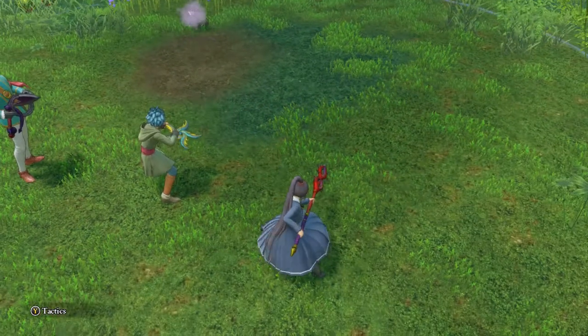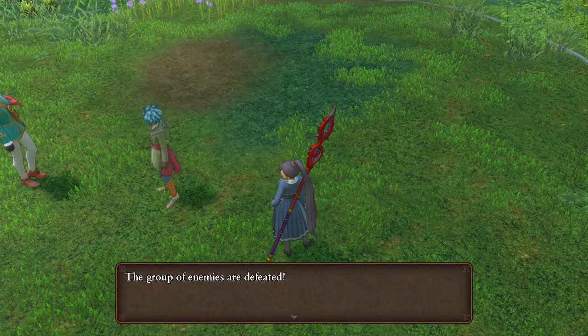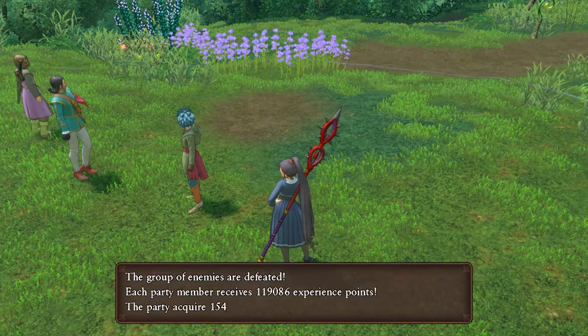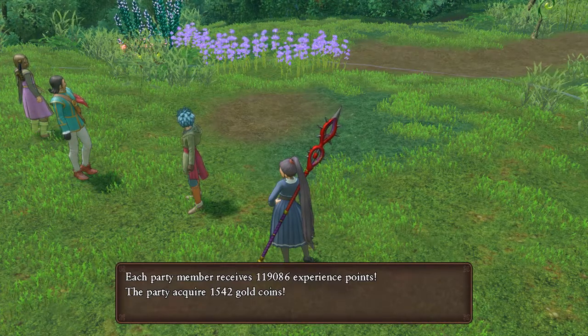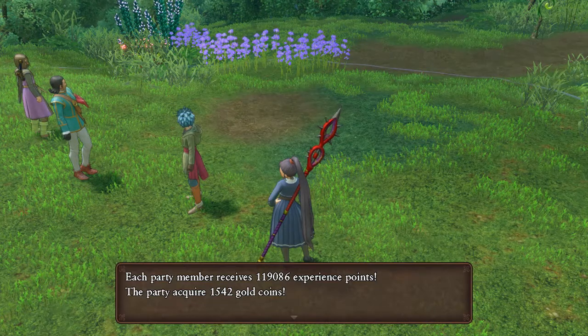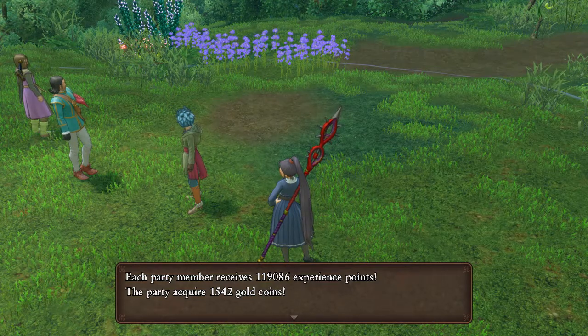It's good to have Thunder Thrust with Jade too, for that exact reason — if you're not able to use Critical Claim, you can use Thunder Thrust on it instead. We only killed one of those things and got 119,086 experience points. Last time I killed three of them and got 324,000 experience. It's just an insanely fast way of level grinding.